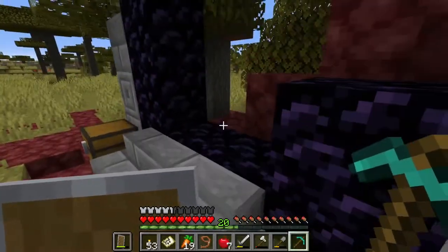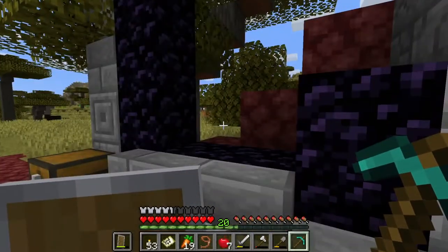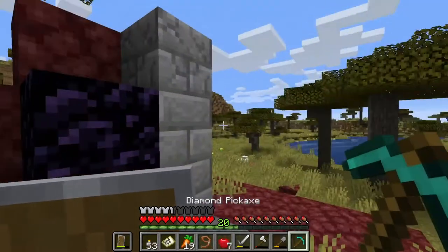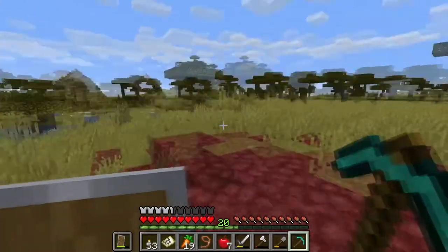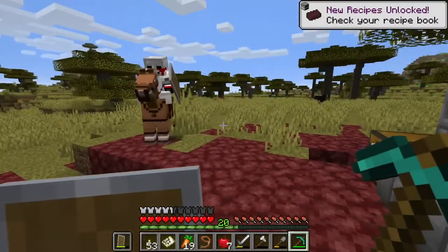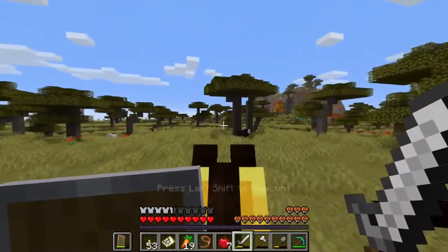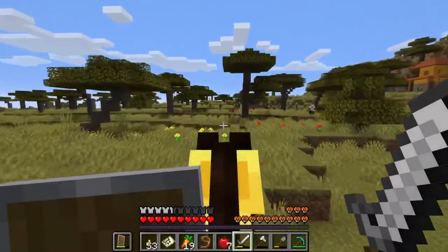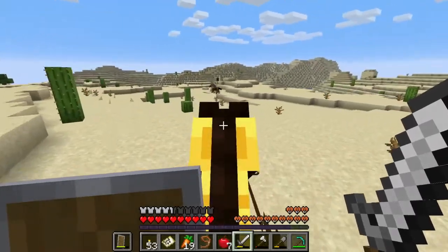Pause everything - if we just get three obsidian from somewhere else we could just make this a portal! That is true, wouldn't that be easier? Yeah. I know we want to make an enchanting table, but wasn't there another one of these? Yeah, there's another one further along in the desert. Maybe we should go find that, and this could just be our portal. That's not a bad idea - it's already a broken ancient one. We're creating lore! You're way quicker on your horse than me. We need to get me a new horse as soon as humanly possible.